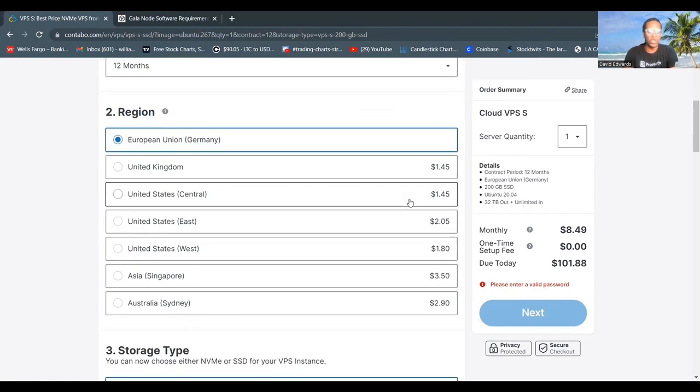Here's where you can choose the geolocation of your server. It's very important to choose a location that will ensure your node is being used. Once the network is live for Gala Music and Gala Film, we'll know more about which geolocation is important. The good thing is that you can monitor and configure your VPS later to change your location to wherever you want your server to be.